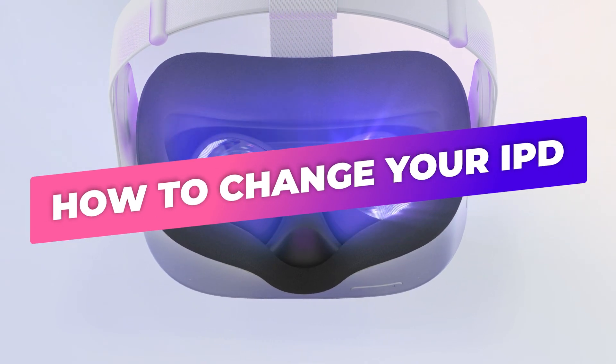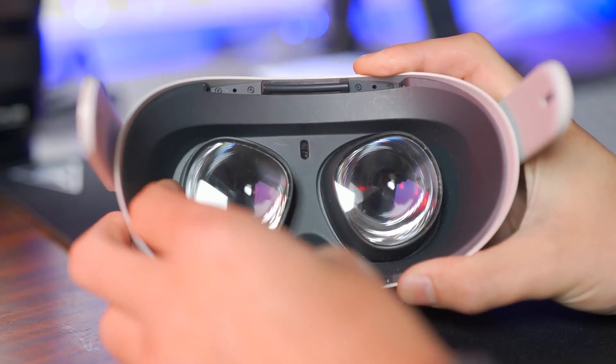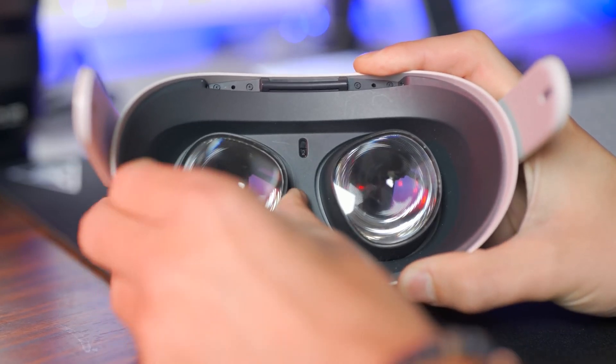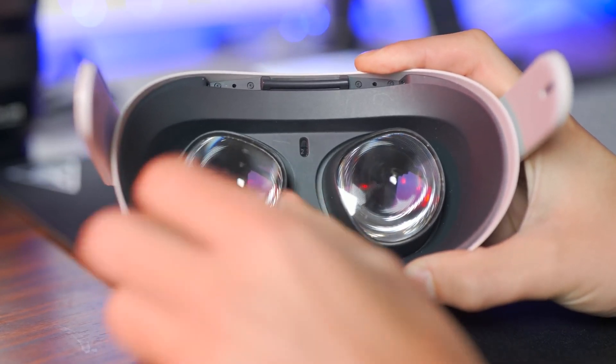Here is how to change your IPD. First, find the lens by looking for it. Then, on the top, between the lenses, there will be a number that ranges from 1 to 3.